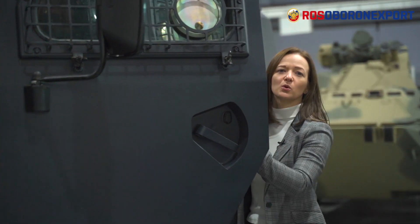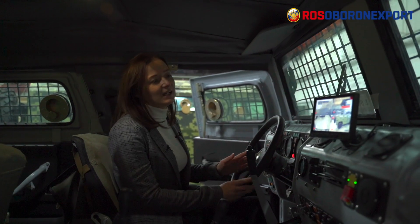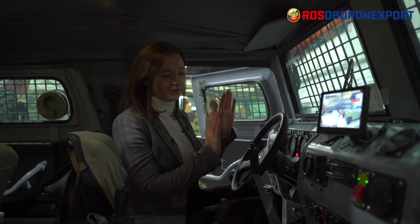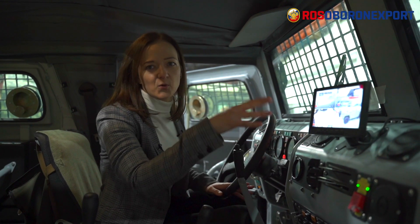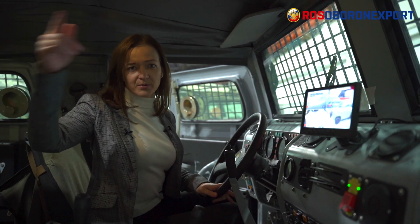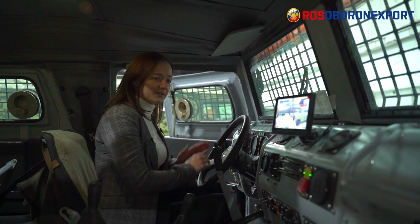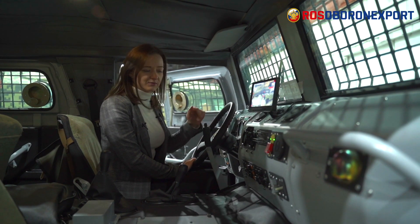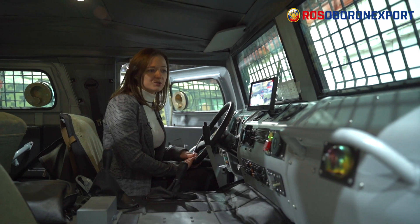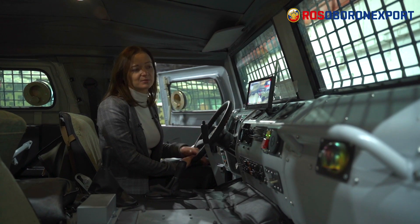Let's see how to control them. Now we are inside, and it looks quite normal for the Tiger vehicle. But what we have in the center is this display, where you see information coming from the four cameras installed on top all around the roof. So both troopers and the driver have all the information about what's going on around the vehicle. The driver can use it for safe driving, for driving in poor visibility conditions, or for reversing.